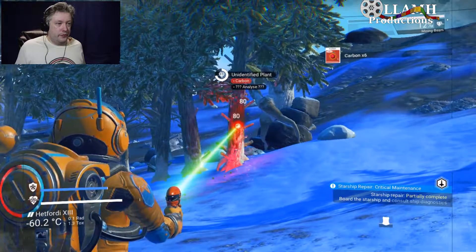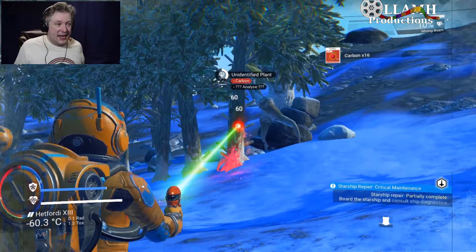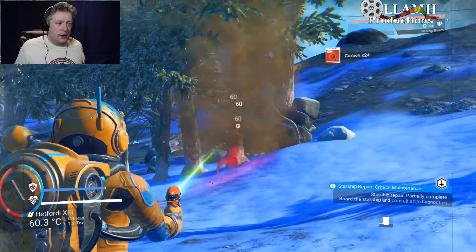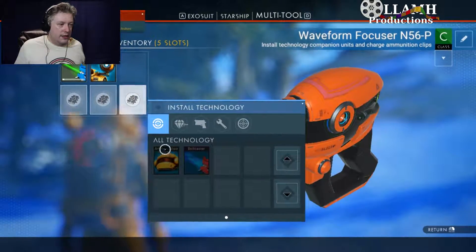This tree says we need to analyze it to get secondary materials from it. That should be enough carbon to build the carbon nanotubes and then install the visor analyzer.